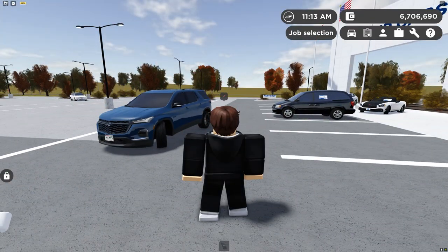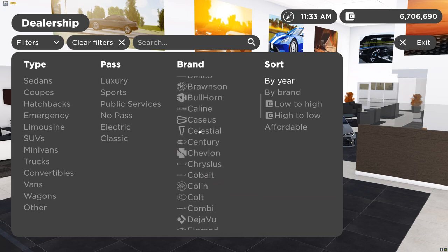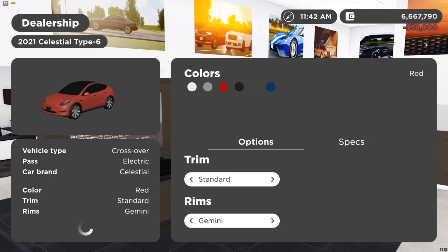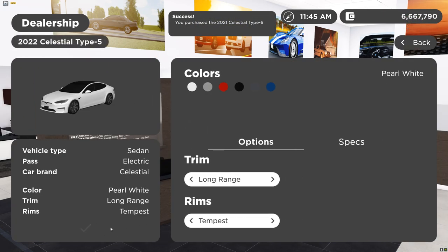Anyway, let's get a different car. We're gonna go to the Teslas. Let's get the Celestial. We're gonna buy a few Teslas here - this one, and also the Model S and the Model X. This is a lot of money.